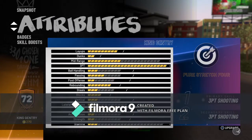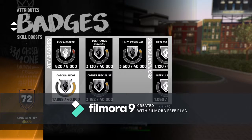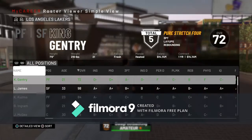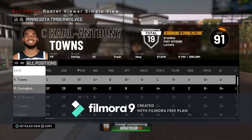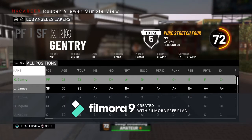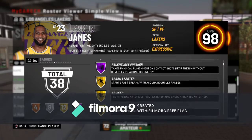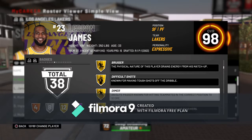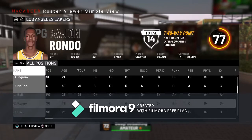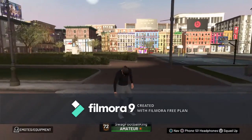I would recommend you go to the Lakers because it's a fast-paced team. LeBron and Rajon Rondo have Gold Dimer, and Lonzo has Silver Dimer. When you play, you will more than likely nine times out of ten be playing with one of those guys.